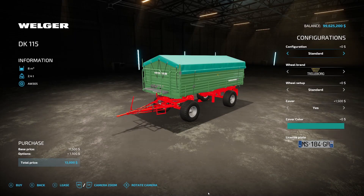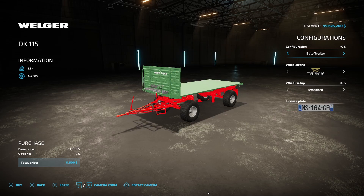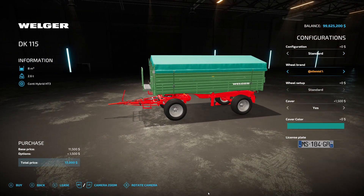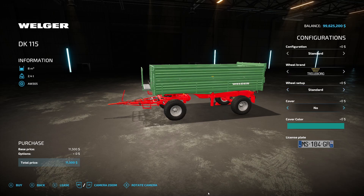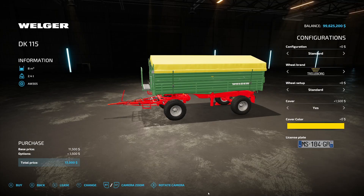The last regular mod for all platforms today is the Welger DK-115 from Bremi 456, 5.57 megabytes. Price is $13,000, holds 8,000 liters, 2.4 tons. Configuration options include standard and bale trailer variants. Tire options include 12 Borg, Continental, and BKT. You can add a cover in green or yellow.